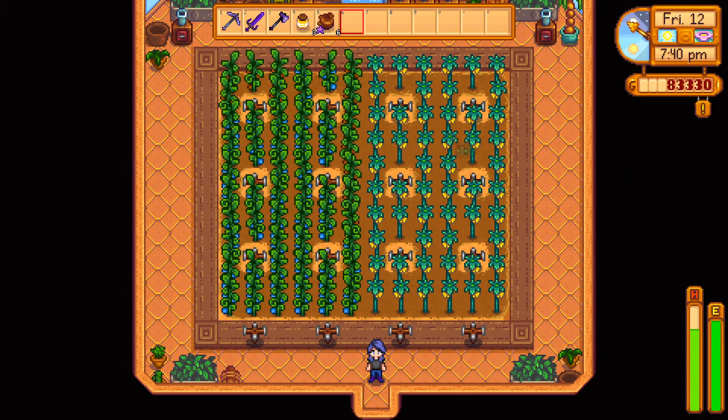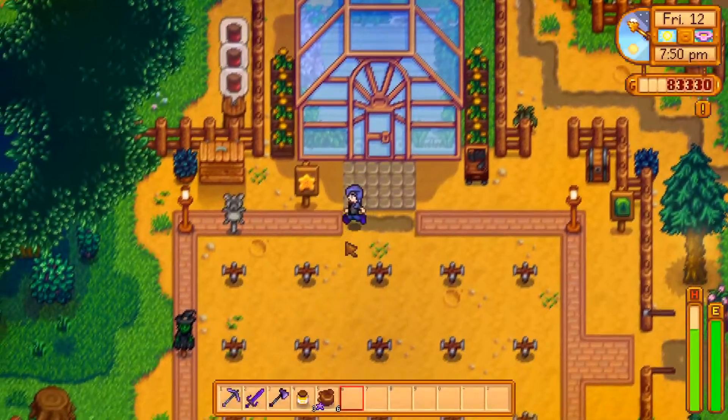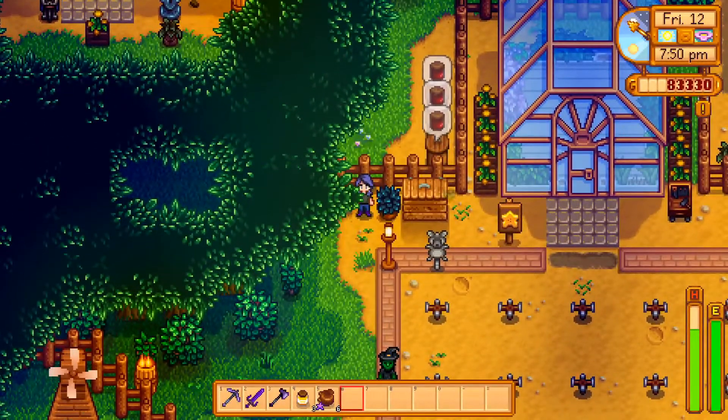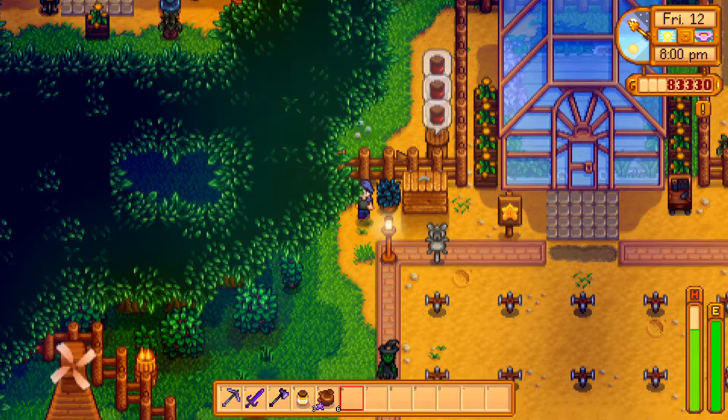In here is where I make most of my money. On the left I have my ancient berries, on the right I have my star drops, and they bring in pretty much all my income. Over here I also have the preserve jars — the jelly machines — I don't know exactly what they're called, but they make the jelly.